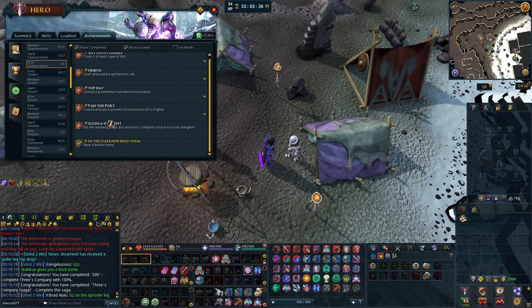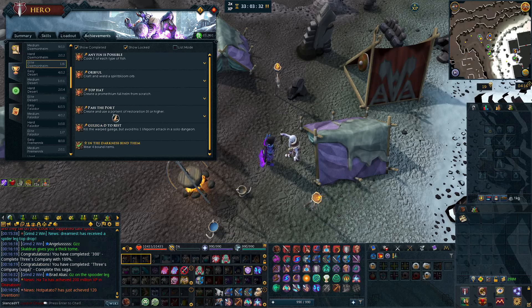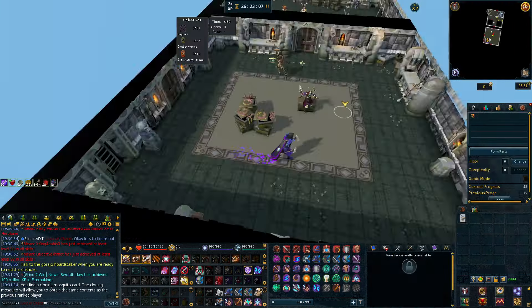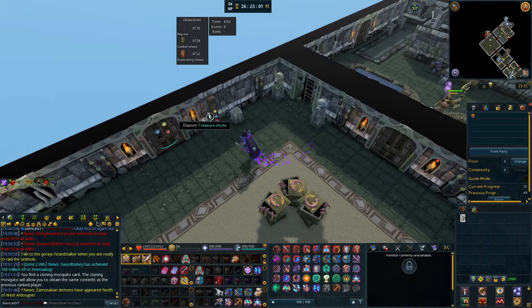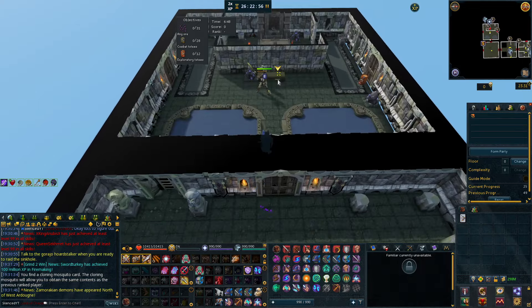And then Elite Daemonheim — I don't think this one will actually be that difficult. We should be able to do that one. This was also my first time doing sinkholes — it was part of the medium tasks. Overall they were pretty good. The first one was a bit rough since I didn't really know what I was doing, but the second one I actually came in first and got a huge Dungeoneering XP lamp.